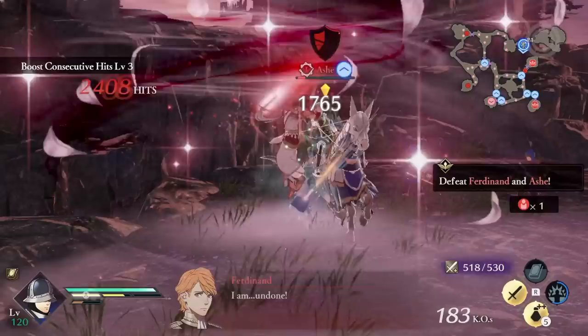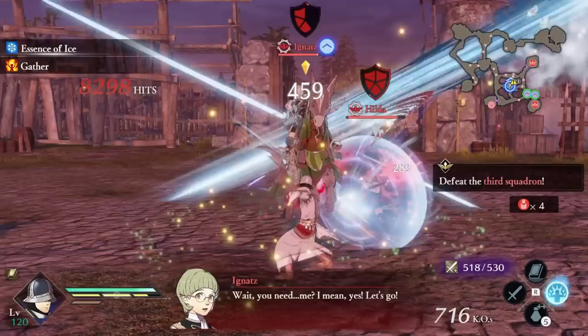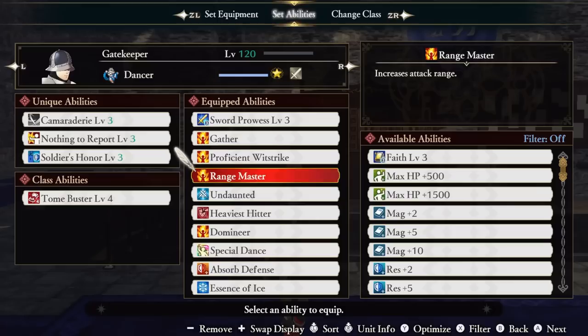In this game, physical attack damage is far less powerful than magical attack damage. This is mainly because most enemies have high defense and low resistance, with the exception of a few classes like other mages, dark knights, or holy knights. Our battalion gives us a damage bonus against those holy knights and dark knights, and dancer gives us a huge damage bonus against all other tome-wielding mages.